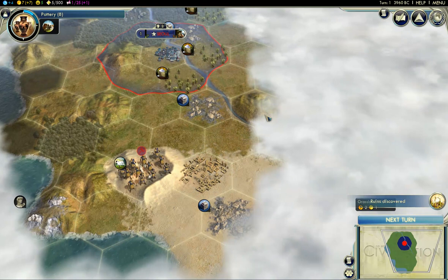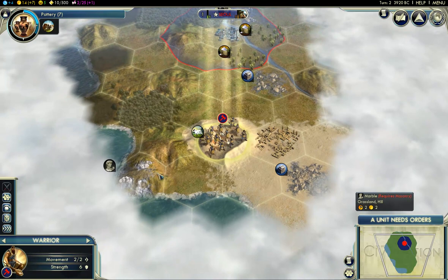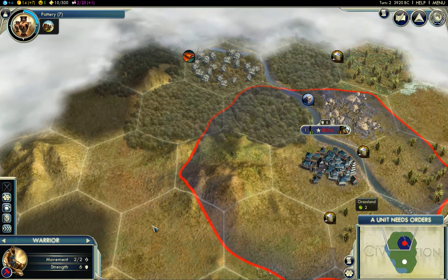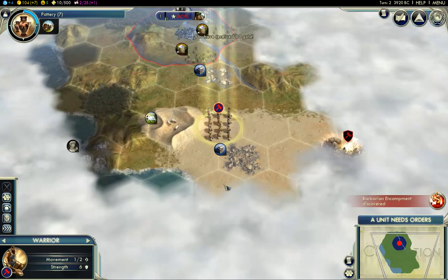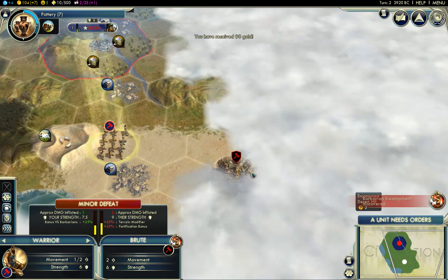We'll move on top of the sheep and continue from there. I do like how this game has multiple regions for the look of things — these grasslands look a little gray and dry, but different regions having different terrain is pretty interesting. Let's see what this gives us. 90 gold — well, that won't hurt. We'll put that to good use; we'll rush-buy a unit at some point.